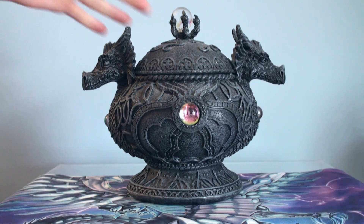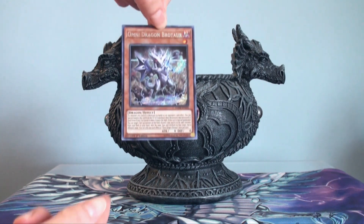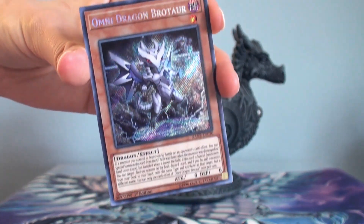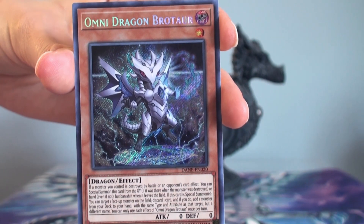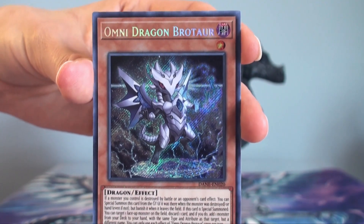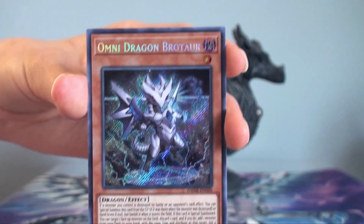There's so many things you can do with them. This week it's the Omni Dragon Brotar. Now when you look at him, he actually looks like a baby version of last week's dragon, the Chaos Ruler, the chaotic magical dragon. He has the same kind of head and the same kind of wings.